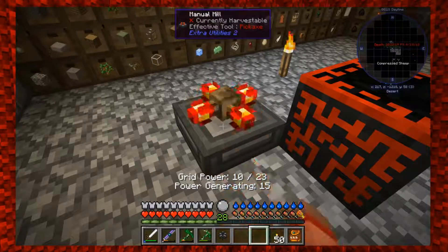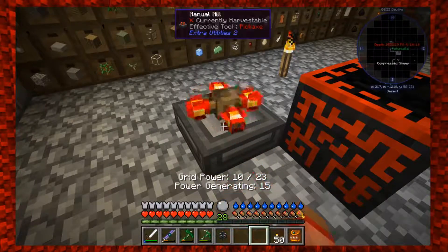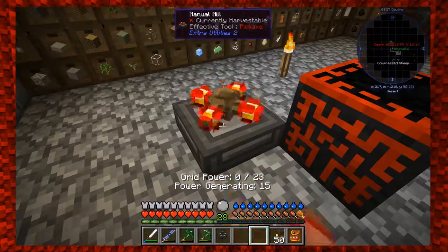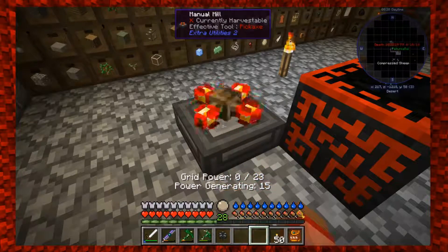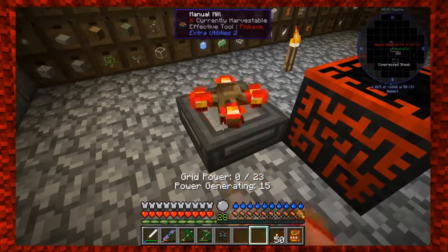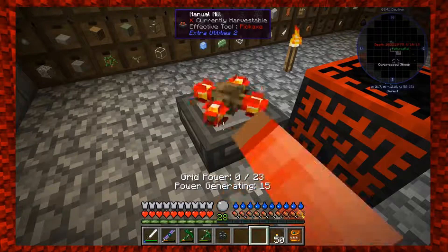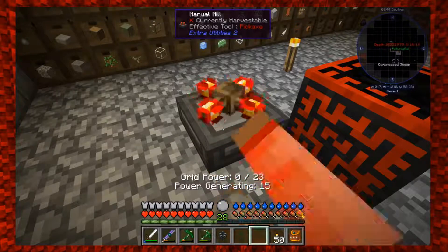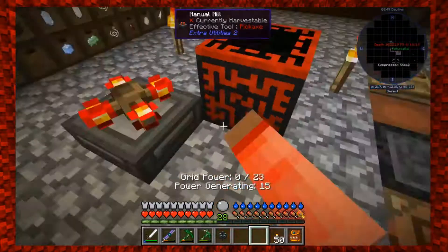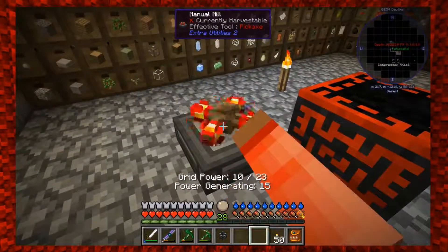I should really take this water bucket out of my hand - I feel like I'm going to pour it somewhere. Let's see - 10 of 23 - it doesn't have water in it. Is the fluid thing still at 16,000? Still 15,000 - I put some water in, hold on. It's staying at 14,000. The grid power changed - hold on.